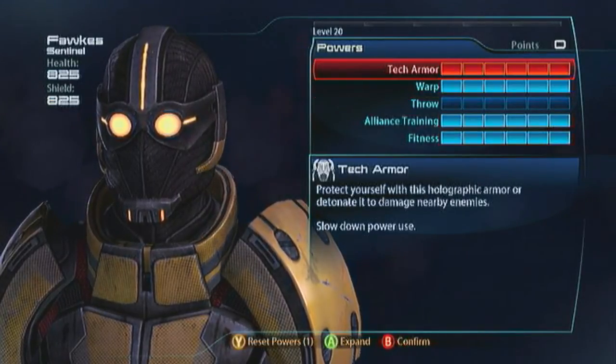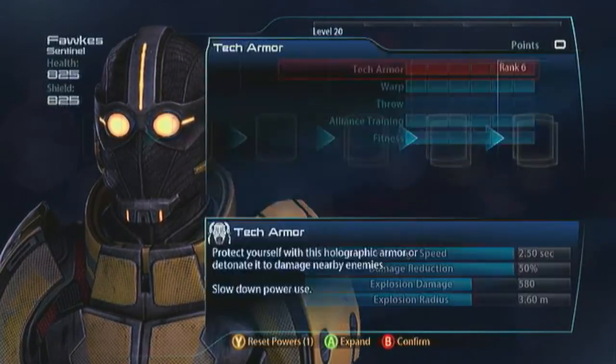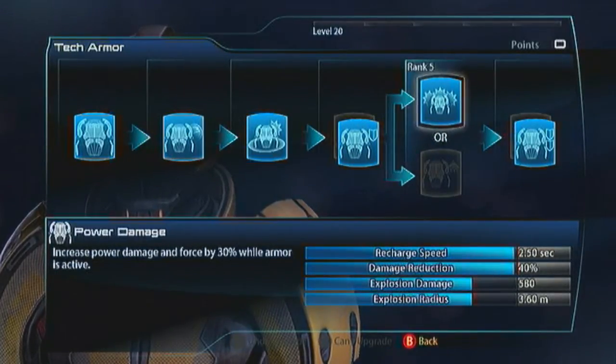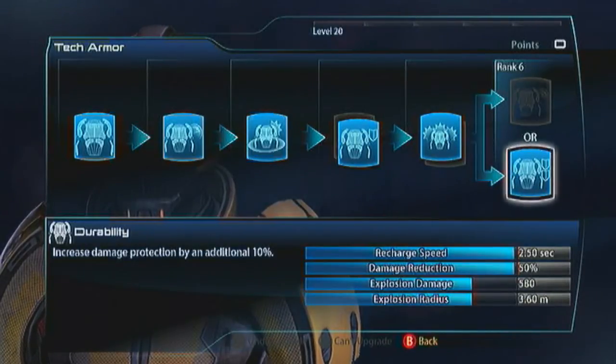This is how it works. Tech Armor is going to allow you to essentially tank. Go with Durability for your first evolution. Take Power Damage for your next evolution — that's going to increase the DoT of your Warp attack, and that's basically the key element of the incendiary glitch. And then take Durability again for your final evolution — that's going to give you a 50% damage reduction.